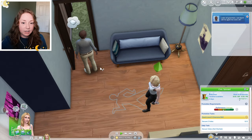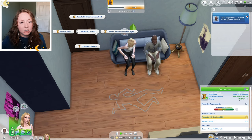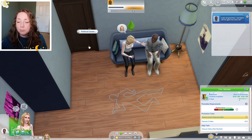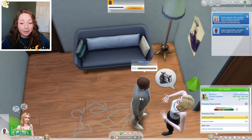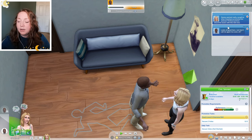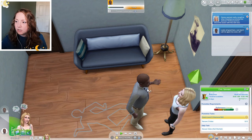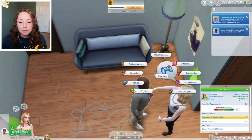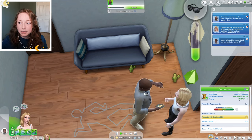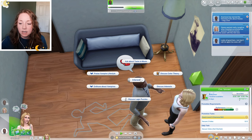Oh he's leaving — don't leave, I need you. Okay friendly political career — we're not really great friends with him, but we can promote our policies and maybe he'll like them. I have no idea how to say his name — I'm gonna say Howie. Oh he seemed really receptive when we promoted our policies. Political action should be easier with this sim now. We'll ask him a little bit more about himself before we just go straight for asking for his vote — I feel like that's very aggressive.